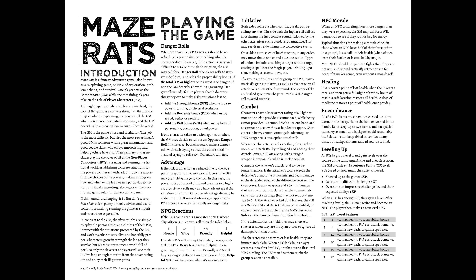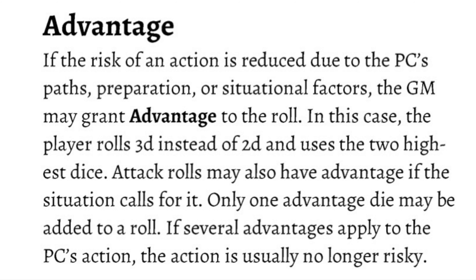If you fail the check, then you as the GM are going to describe how things go awry. There's a lot of failure in this game, which makes it a lot of fun because things are going to continue to spiral down and create a lot of tension. Whenever you are facing a situation where you have the upper hand, the GM can give you advantage — in that case you roll 3d6 instead of 2, use the two highest dice, add in your stat, and see if you get 10 or higher.